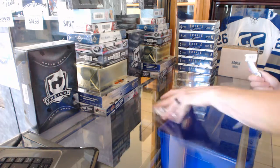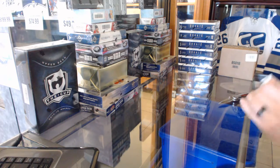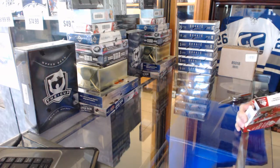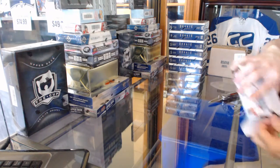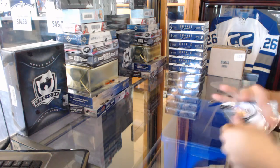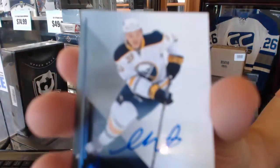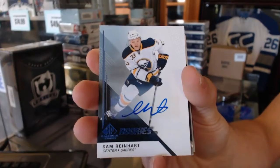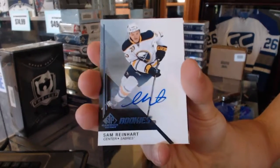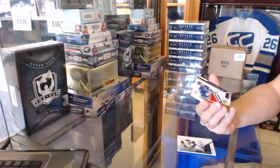Here we go, dominators box 1415, Upper Deck SP Game Used. Good luck to you, sir. And we start with a rookie autograph of Sam Reinhart — nice! Sam Reinhart rookie autograph, we've got a three-color base patch.